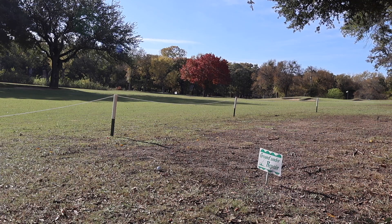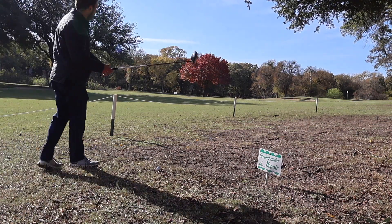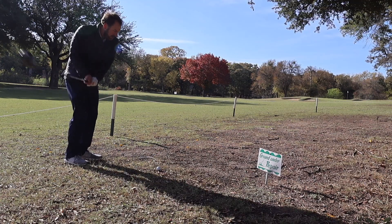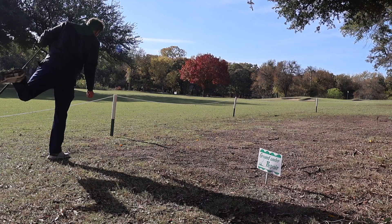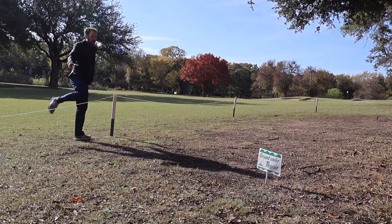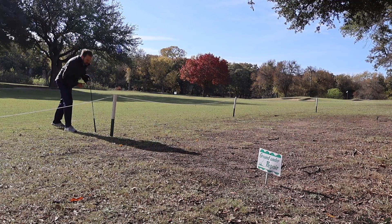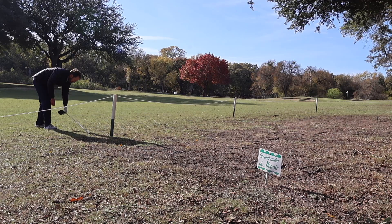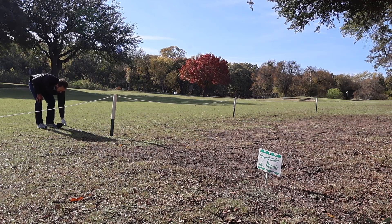If your ball comes to rest in an area marked as ground under repair, you may play it as it lies or take free relief. To take relief, find the nearest point of complete relief from the ground under repair — your heels can't be touching the line, you must take complete relief — and then drop within one club length, no nearer the hole, from knee height.